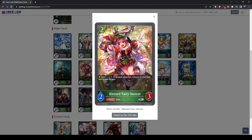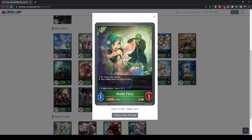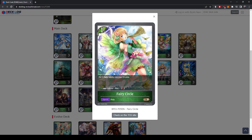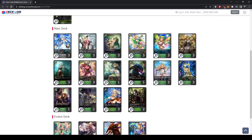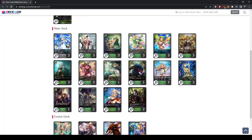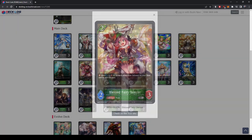Blessed Fairy Dancer is a two-mana 2/3 — on play she gives +1/+1 to all pixie followers on your field and in your EX area. She herself is a pixie but does not buff herself. All of the fairies, including the tokens, are pixies, so those tokens all get +1/+1. This triggers every time she comes into play, so you can put her down, pick her back up, and put her back down. By turn four or five you could be playing one-mana 5/5 fairies — an extremely powerful and aggressive card.